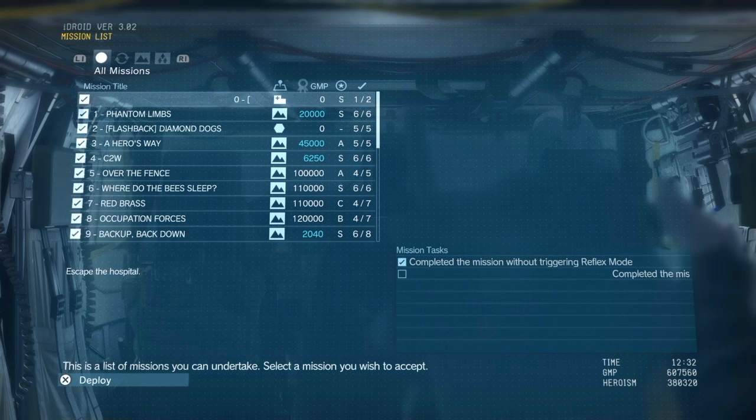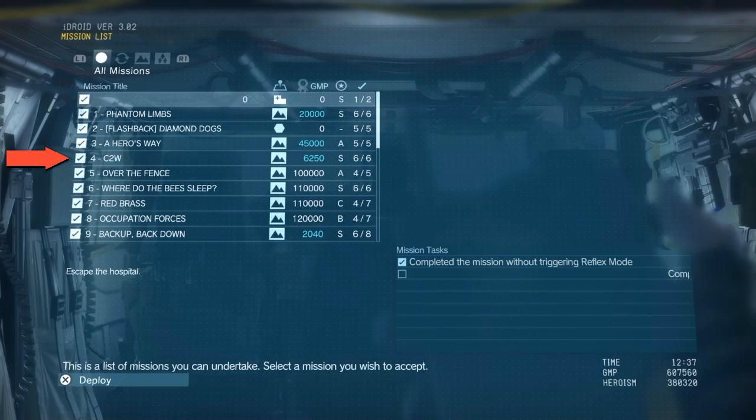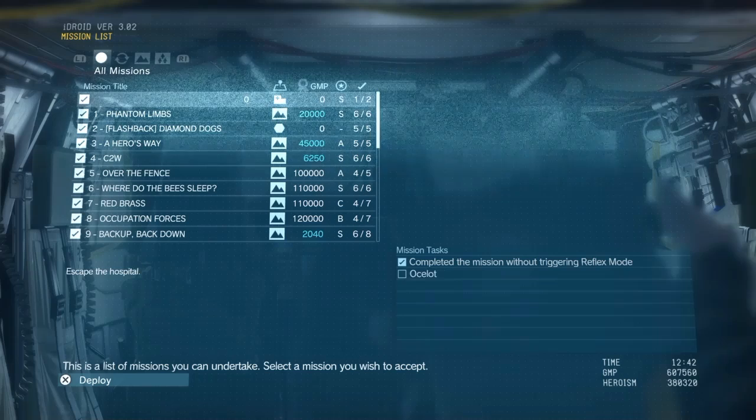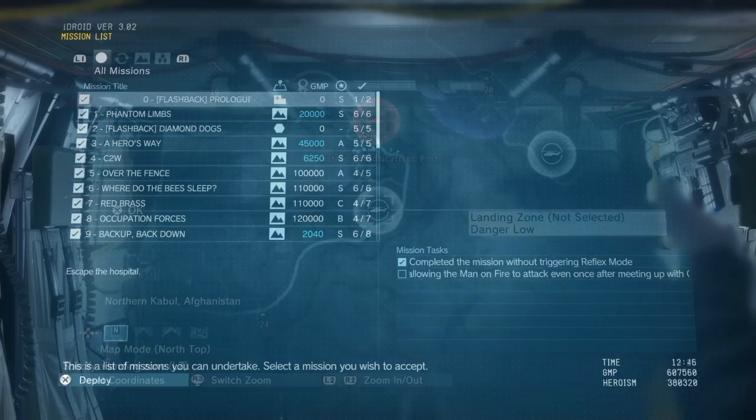I'm going to show you how to rank up staff members in the quickest way that I know. The first thing that needs to be done in order to allow this method is you have to go to mission number four. You have to complete mission number four at least once, or you can go to that particular location in free roam. Essentially, you have to destroy the anti-air radar at this enemy outpost.